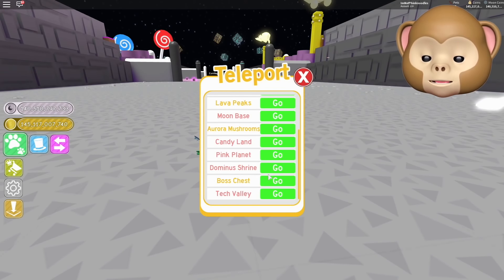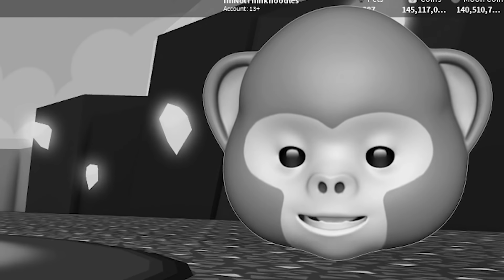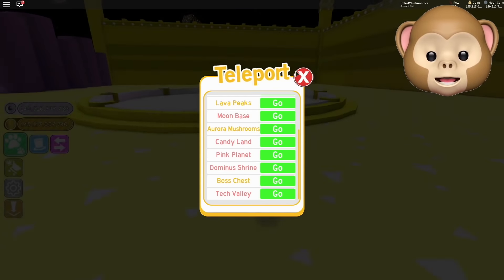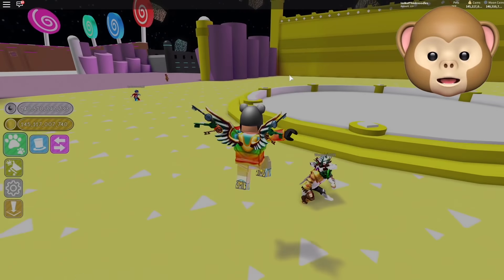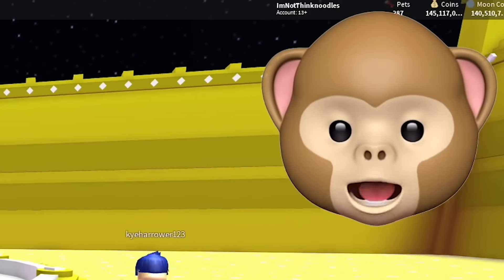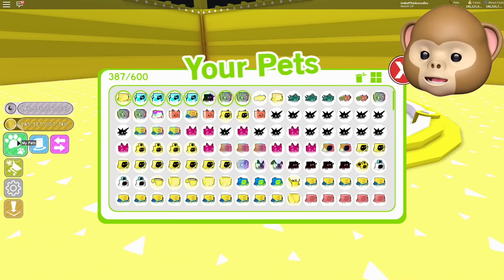Alright, let's teleport over to the boss chest — wait, that's not the boss chest, is it? No, Dominus Shrine, right. There we go. Dominus Shrine is here. Wake up! What — what are my pets doing? Where did — what happened to it? They're not opening it anymore? I can't believe you've done this. Weak, dude!